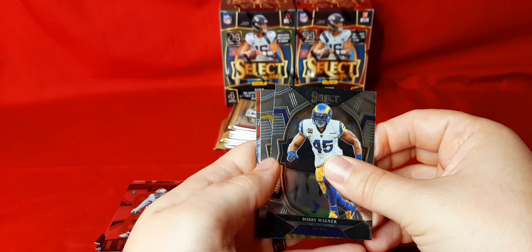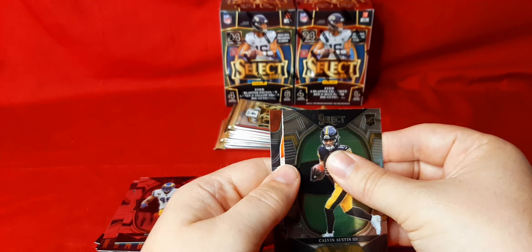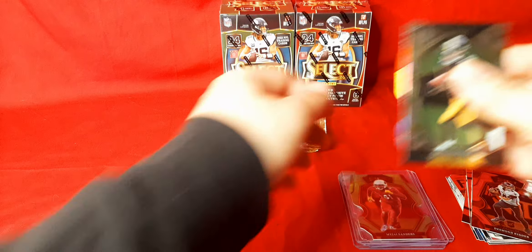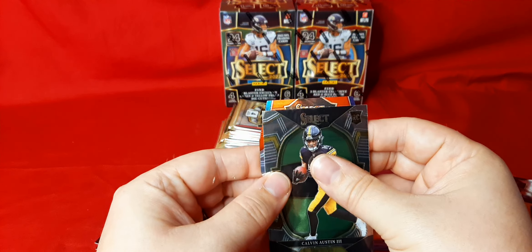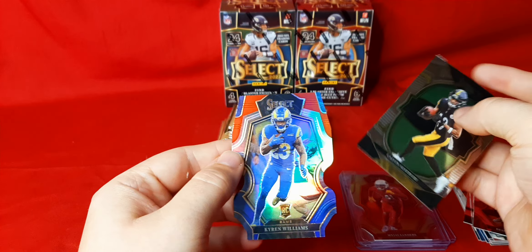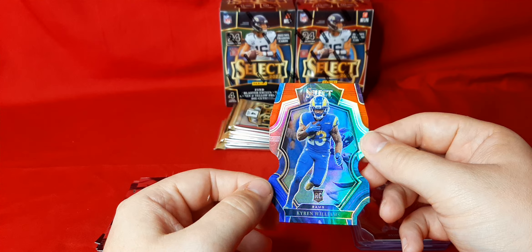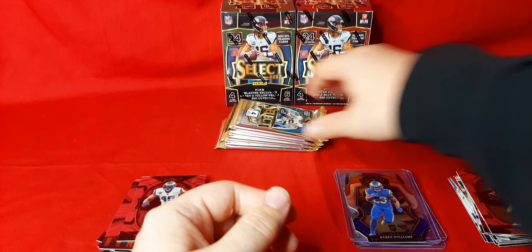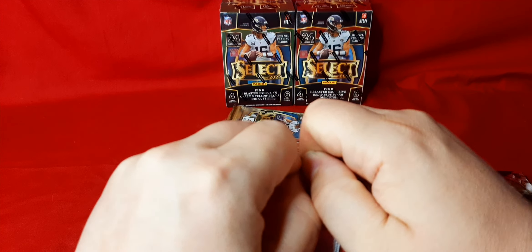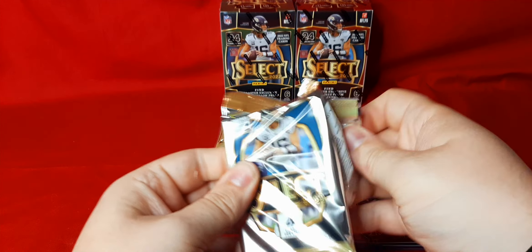Bobby Wagner. We got Calvin Austin. We have another die cut — there's Desmond Ritter on the premier level base. We got the red and blue. Kyron Williams on the premier level — hopefully he can get a chance this year. I've seen people open videos just looking for their Purdys, Picketts, and zebras. We're all looking for it, but it's just part of the hobby.